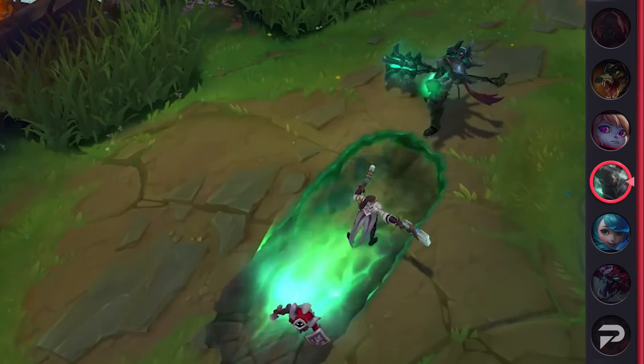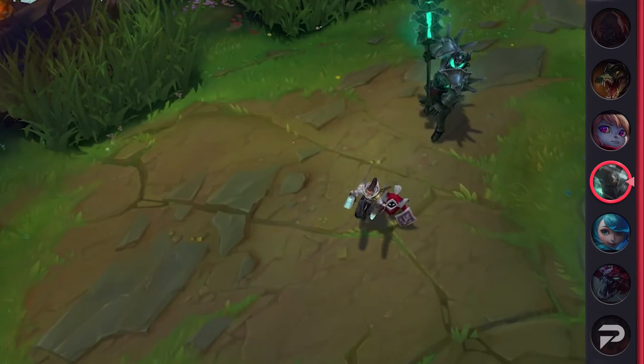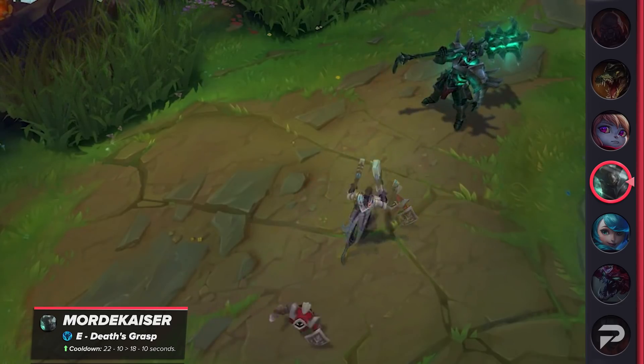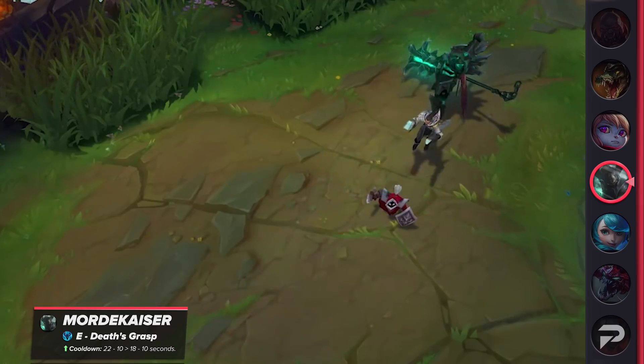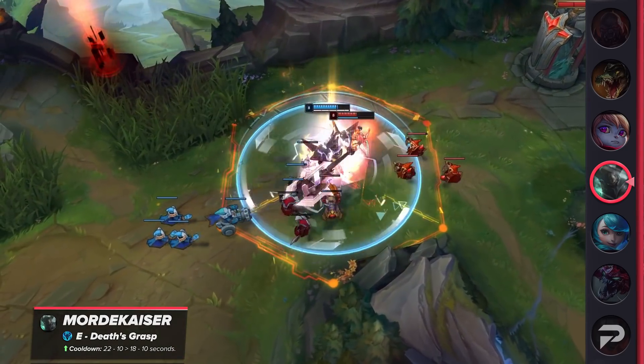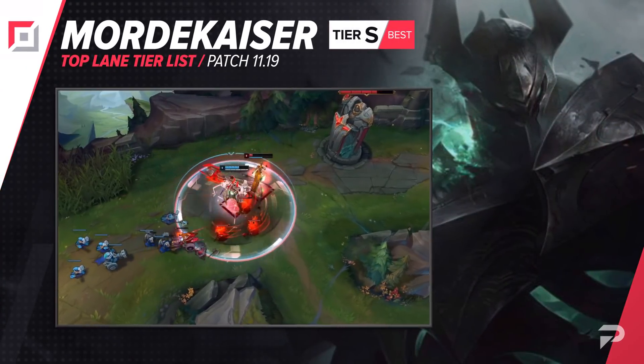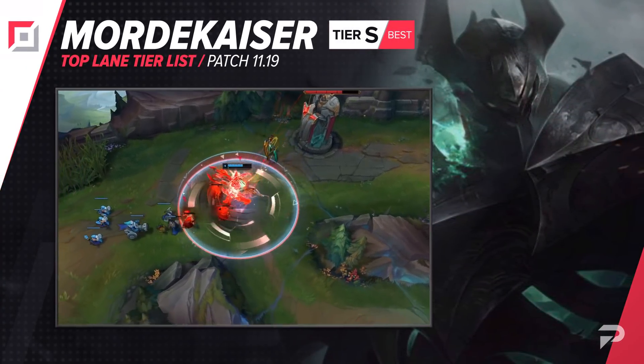Back to the big buffs — Mordekaiser received an impactful one this patch. His E's cooldown was reduced by 4 seconds at rank 1. This is a gigantic early game buff that makes aggressive play much more forgiving and also helps him clear waves more frequently. While we kept Mordekaiser in the S tier for his performance in low elo, he's now deserving of this placement at all ranks.